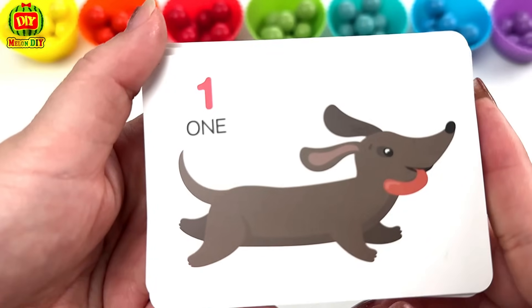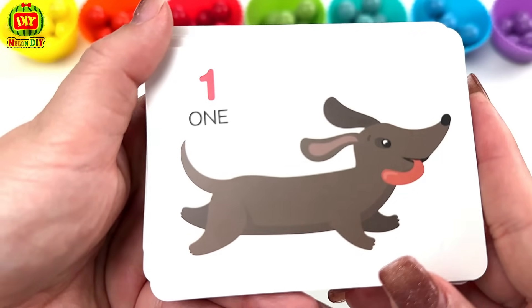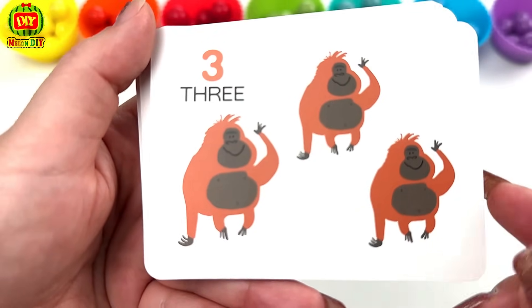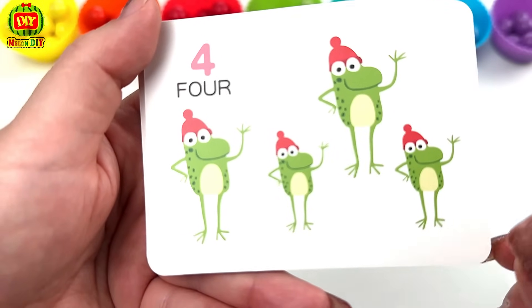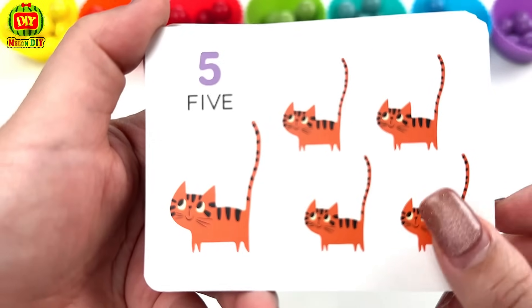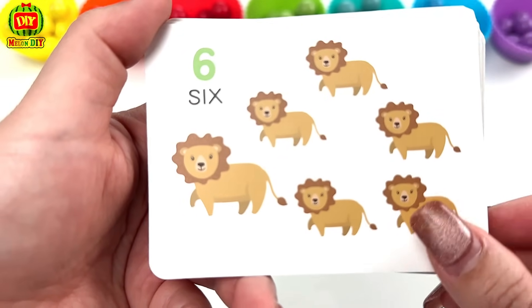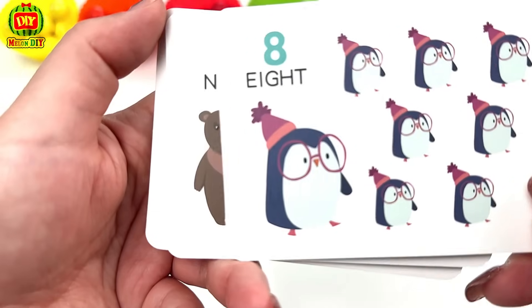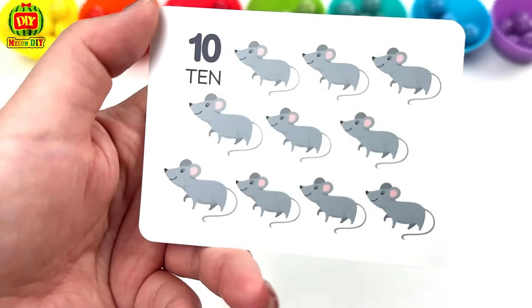Regardez ces cartes. Nous avons un chien, 2 éléphants, 3 singes, 4 grenouilles, 5 chats, 6 lions, 7 ratons laveurs, 8 pingouins, 9 ours, 10 rats.